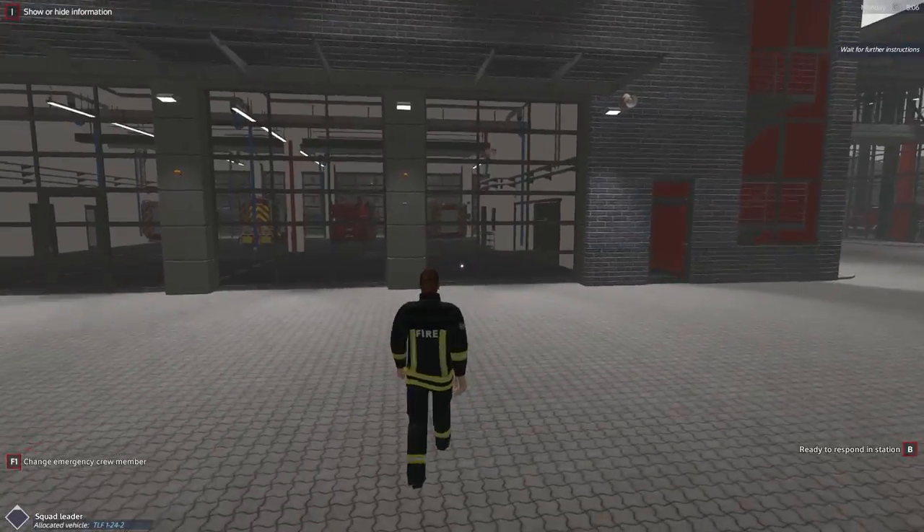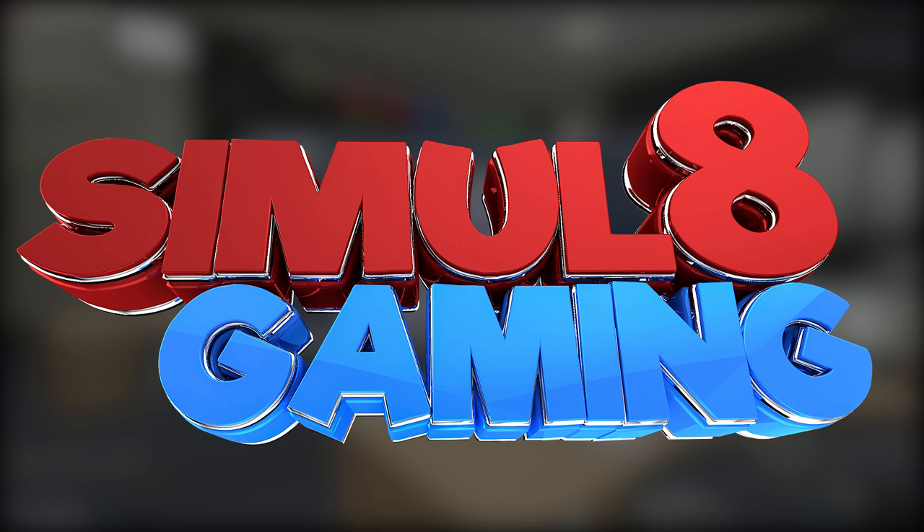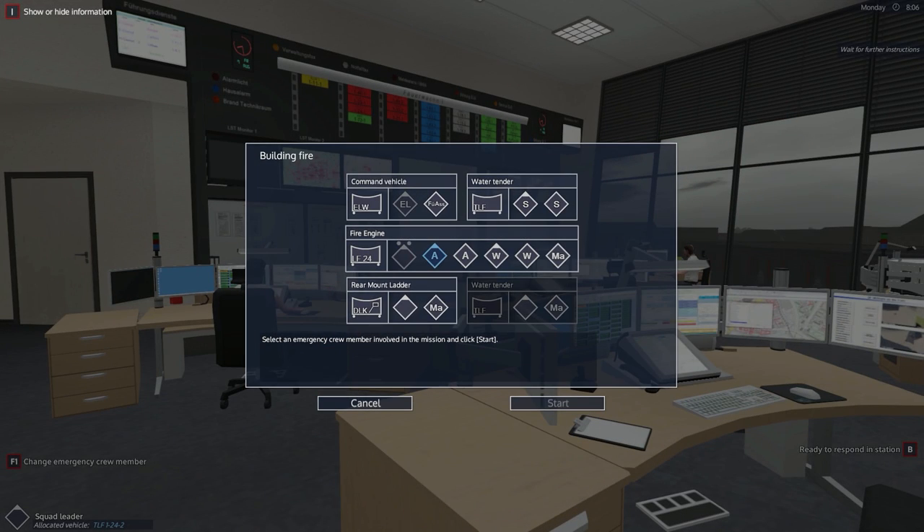Hello everybody and welcome back to Simulate Gaming and welcome back to Firefighter Friday. We're here playing Emergency Call 112, and this is basically every Friday we're playing some firefighting simulators — this is what you guys asked for. We've just got a call out as I was speaking — a building fire — so we're getting off to a great one. We're going to be the attack squad leader.